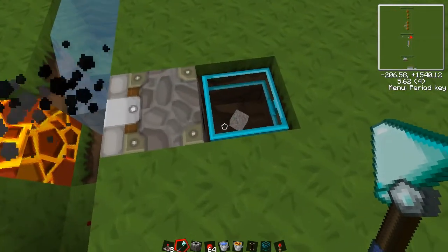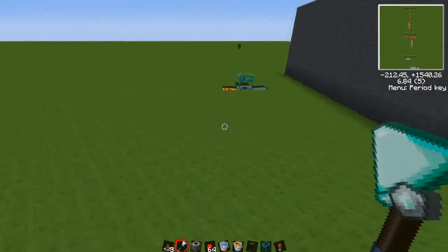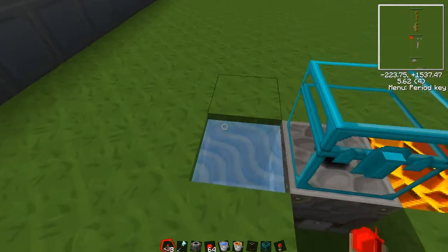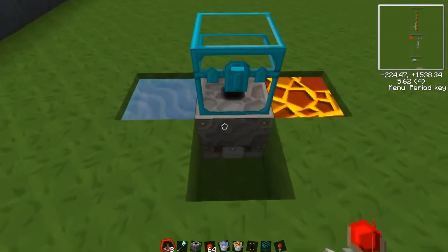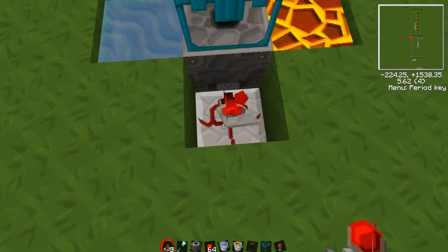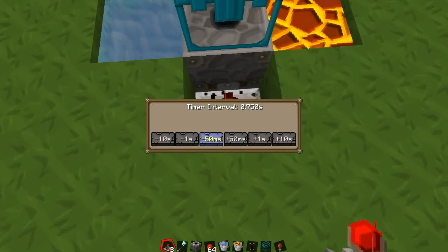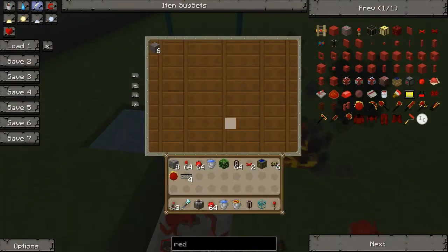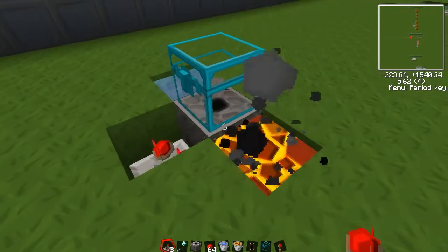There you go. Now there are some more efficient designs you can use, but they require timers — such as this one. Water goes down two blocks, water goes down two blocks, that's facing downwards. Place a timer on it — there you go. The main reason you'd use this is to combine into larger cobblestone generators.